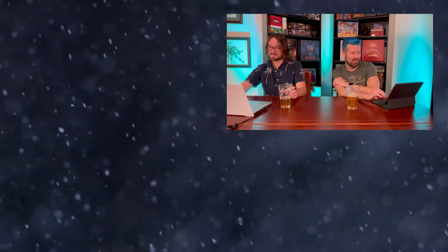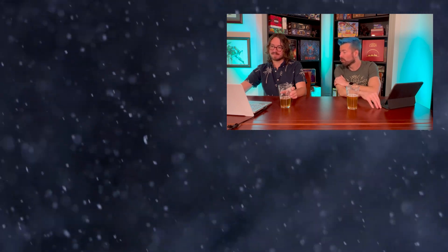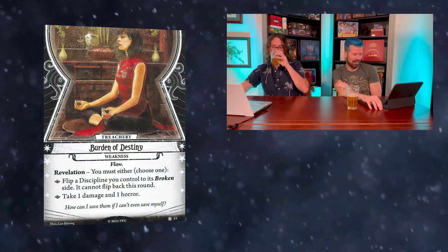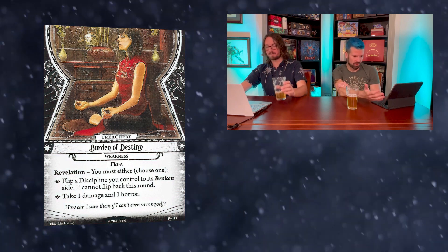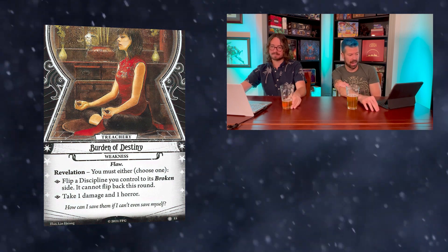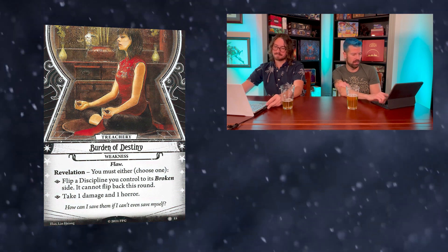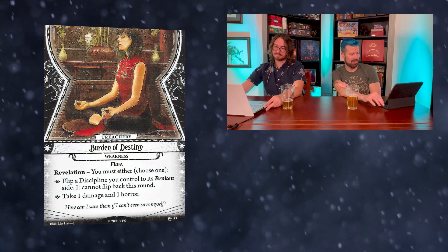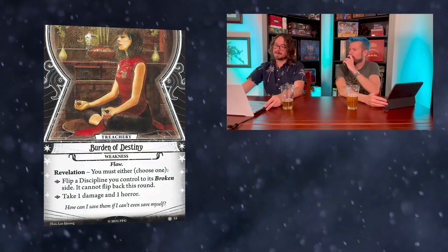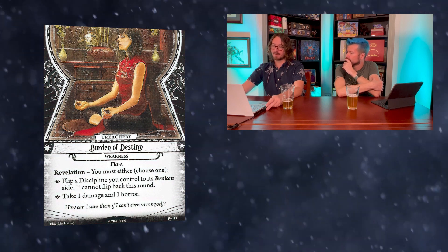Her fourth discipline is Balance of Body — you get plus one agility, bringing her to four. As an action, take up to three different fight or evade actions; flip this asset over. This action does not provoke attacks of opportunity. Since those are fight actions, she could use her Enchanted Blade three times. The broken side: after the round ends, if no enemies were at the same location as you at any point in this round, flip it back to unbroken. That's pretty easy — just kill everything, or evade and move away. This one seems like the best discipline for both its ability and the ease of flipping it back. Her weakness, Burden of Destiny: when you draw it, either flip a discipline you control to its broken side — it cannot flip back this round — or take one damage and one horror.